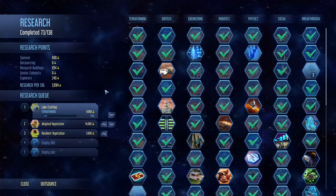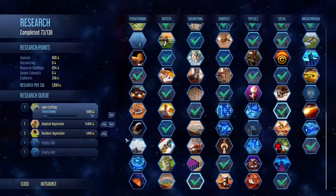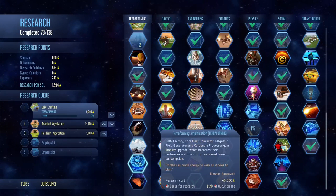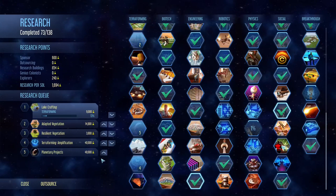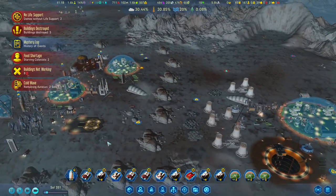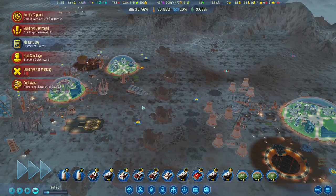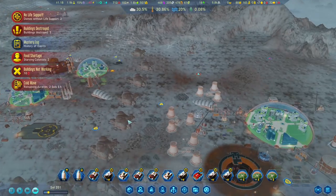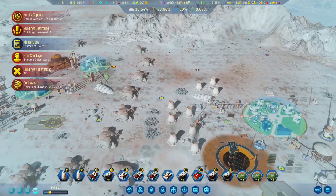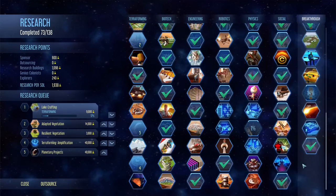Let's check the research. Oh, we have everything now. I think that will be the correct border and we can speed up things because a rocket is sitting on Earth - we should bring it here. We have some projects and some planetary anomalies which can add new technologies. But since we have everything open in the tech tree, those will give us massive amounts of research points and I want to collect them.